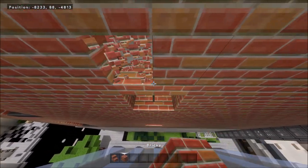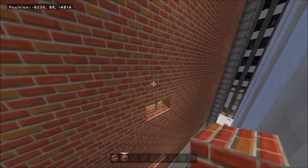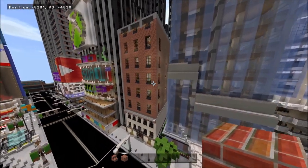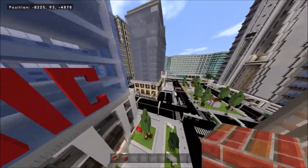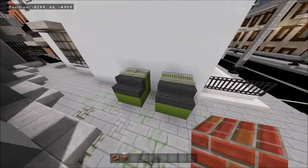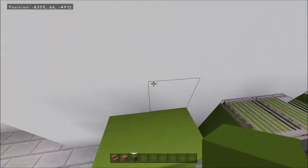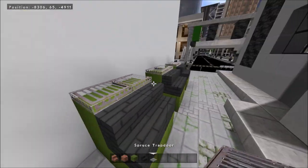There are a million different things you could do with alleyways. Like here we have some trash cans — easy to build. Just get some concrete, and instead of a staircase going up, get some staircases and trap doors and there you go — you've got a trash can.